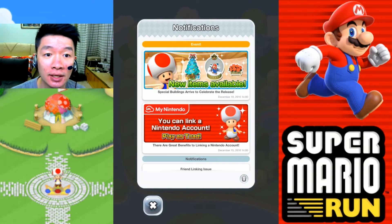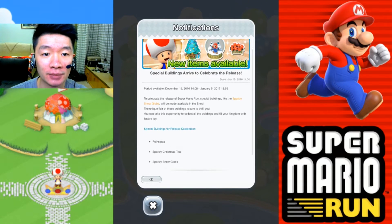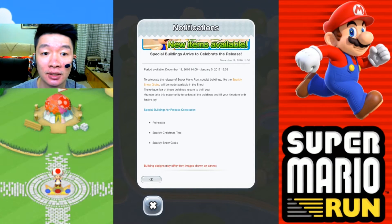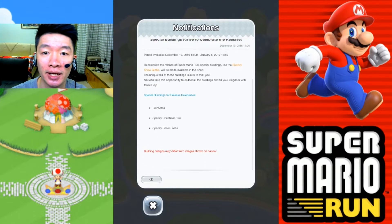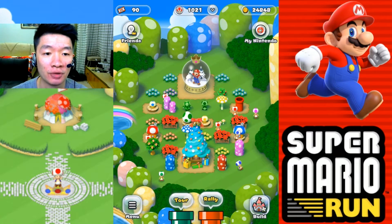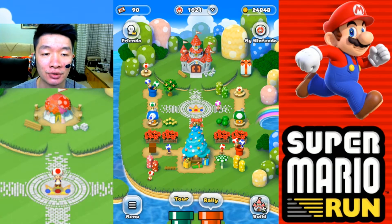So let's get started and see the new items available for the events. The period available is from the 19th of December until the 5th of January — that's a long period of time. We have poinsettias, sparkly Christmas trees, and sparkly snow globes. And that's all of the items. I just tap tap tap — oh wow, that is so cool.